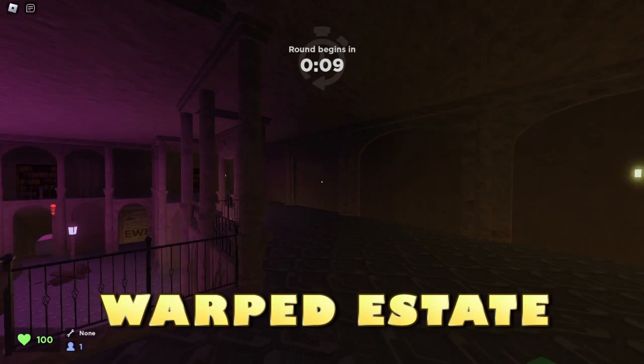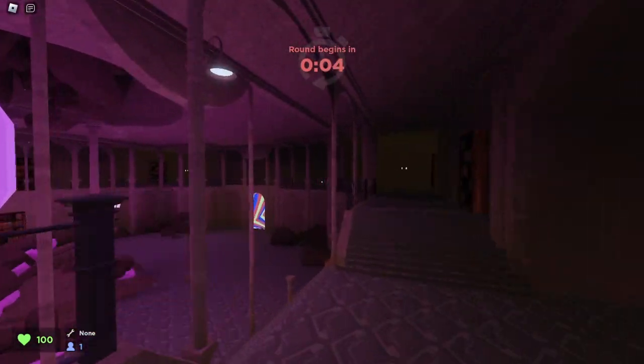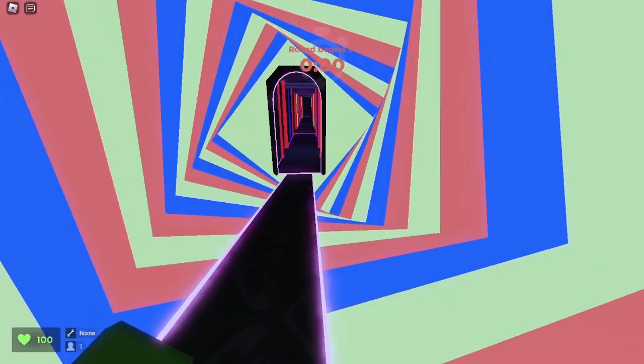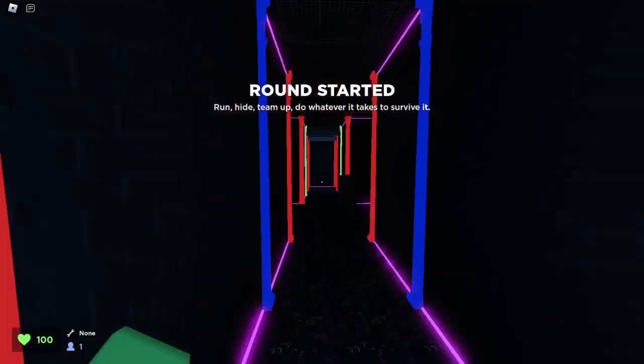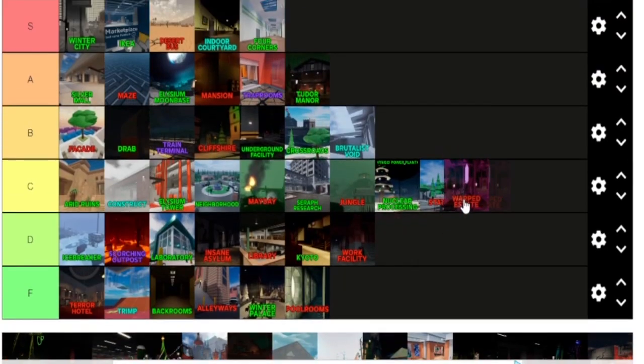We are in Warped Estate — a classic Halloween map. I think it's a good map personally, and it has a really, really good design. It's almost like the map Dreams in the Roblox game Frog. Make sure to go check out Frog and Evade. But this map overall just has a really, really awesome design. Warped Estate is a good map with a good design — it gets an A tier.